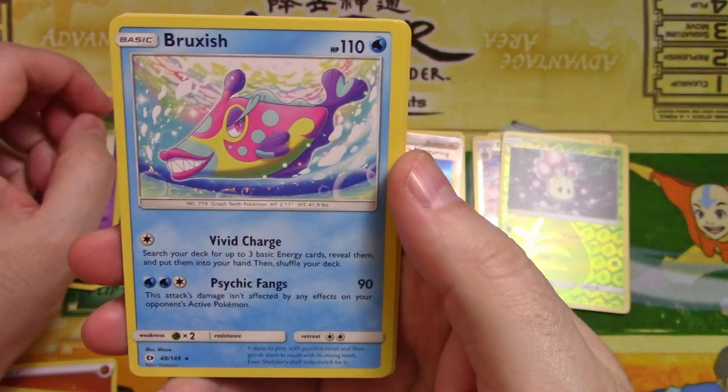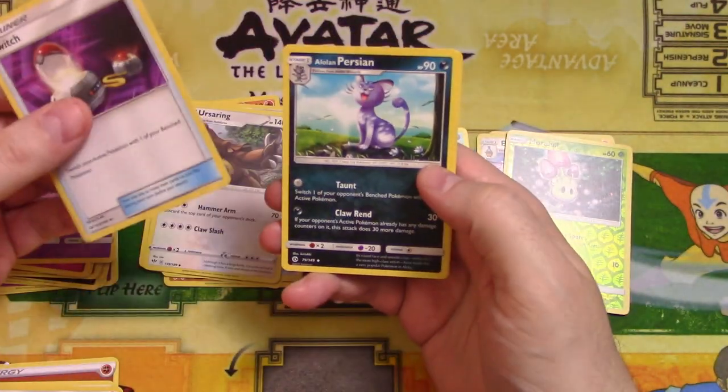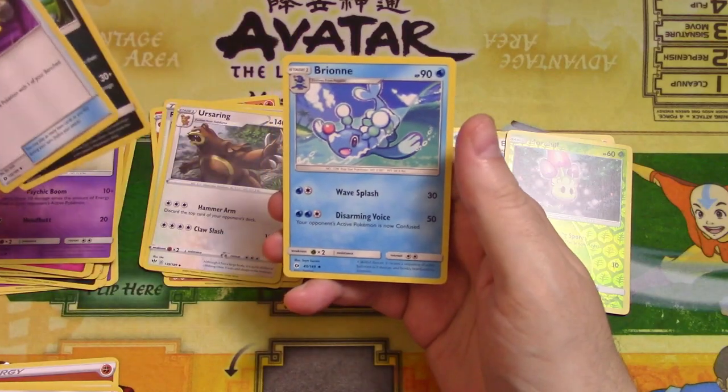That looks like one of our Discord members. Switch, Alolan Persian, and Lycanroc.